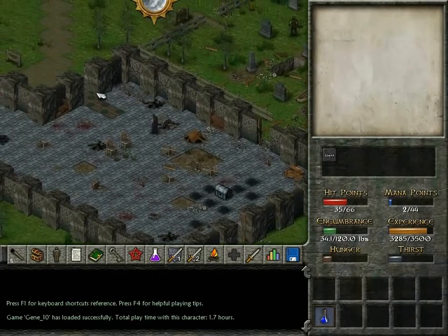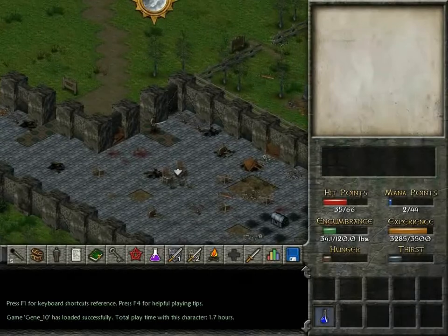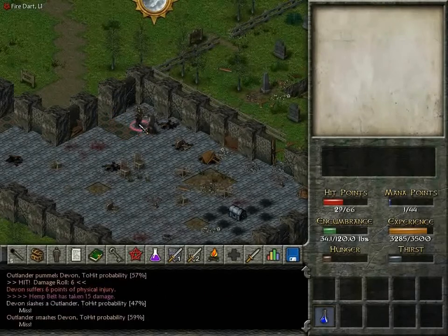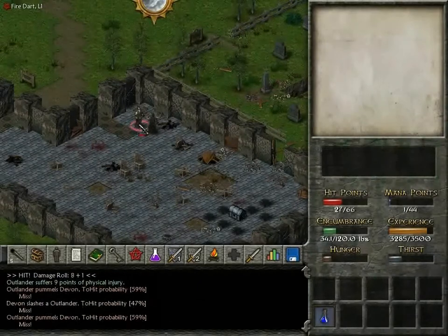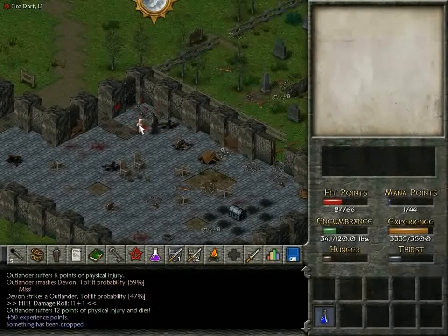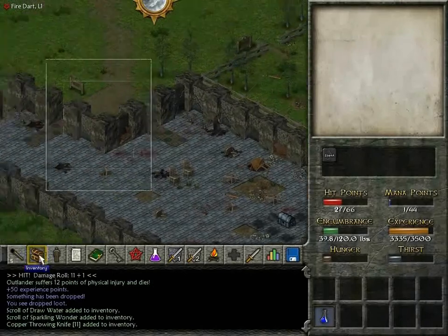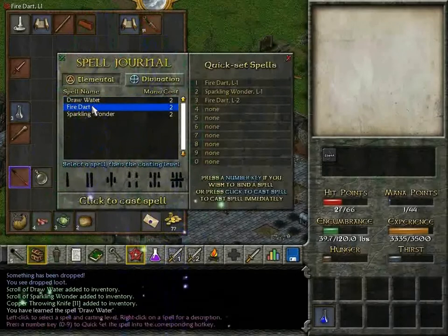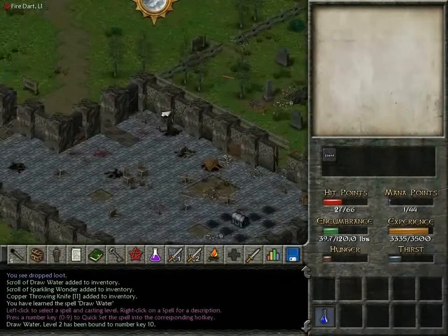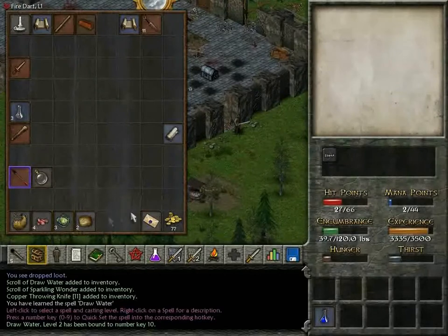When we left off there were a pretty good number of them out here. I don't know how many there are in total — I think there's probably two or three left, but hopefully we can handle them. We got a scroll of draw water, another scroll of sparkling wonder, and some throwing knives, so we actually got a new spell. Draw water will basically let us generate however much water we need, trading mana for liquid, which is a good thing.